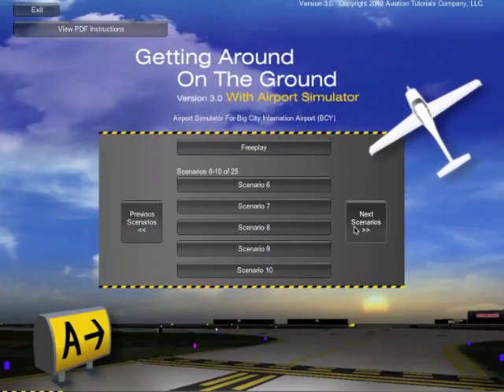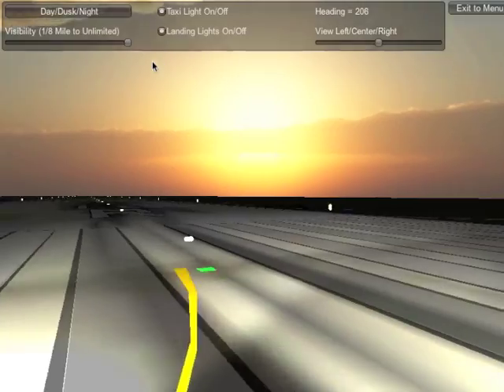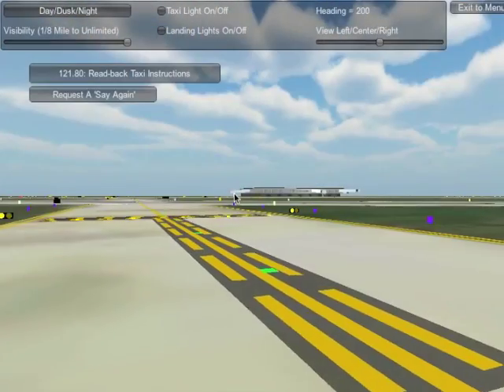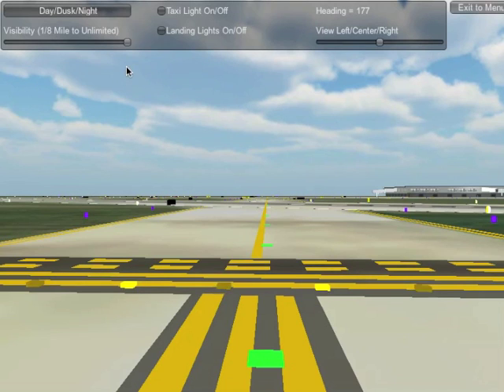The best part, though, is Airport Simulator. Put your knowledge into action in this real-time 3-D virtual airport taxi simulator. Get the ATIS. Exchange communications with air traffic control and follow taxi instructions, including hold-short and crossing tasks.